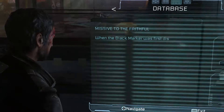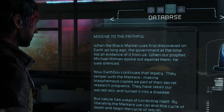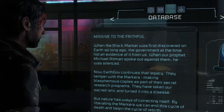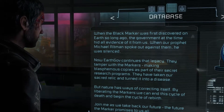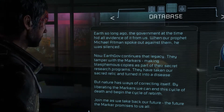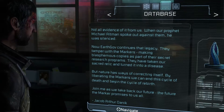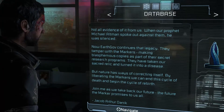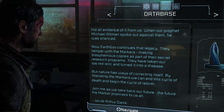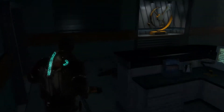This is some sort of random collectible. Missive to the faithful: when the black marker was first discovered on Earth so long ago, the government at the time hid all evidence of it from us. When our prophet Michael Altman spoke out against them, he was silenced. Now EarthGov continues that legacy. They tamper with the markers, making blasphemous copies as part of their secret research programs. They have taken our sacred relic and turned it into a disease. By liberating the markers, we can end this cycle of death and begin the cycle of rebirth. That's from Danik. These guys are all pretty unhinged.